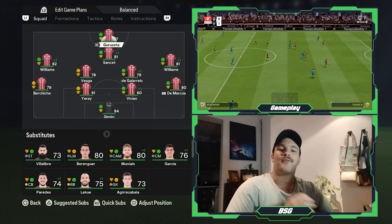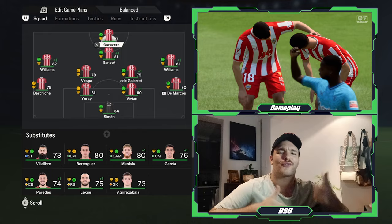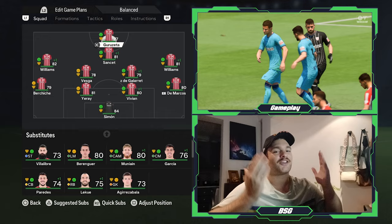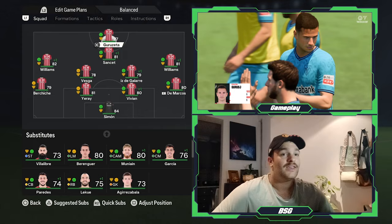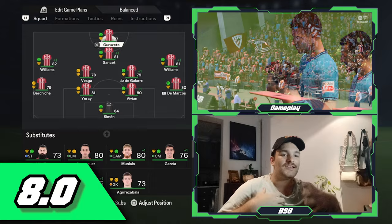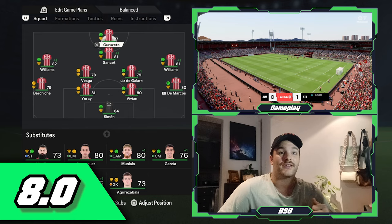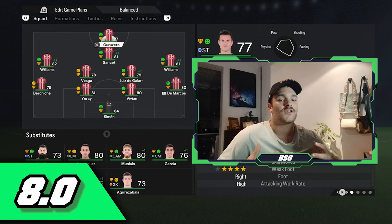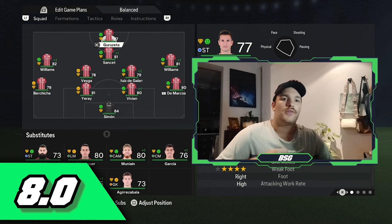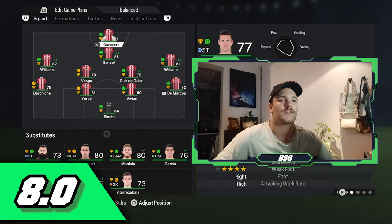So there you have it — that is how I would replicate Ernesto Valverde's 4-2-3-1 Athletic Bilbao tactics. If you've enjoyed this video, hit the like button — it lets the YouTube algorithm share the video with others. If you're new to the channel, please subscribe; it would go a long way towards reaching the goal of 5,000 subscribers. Out of 10, I would give this a solid 8. In FC24 it is very effective — allowing a pragmatic style with a strong defensive structure that's hard to break down, while still providing a good offensive outlet on the break or in possession. Athletic Bilbao tend to dominate possession most games, with Real Sociedad being roughly 50-50.